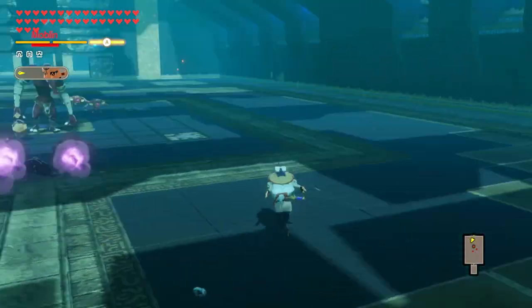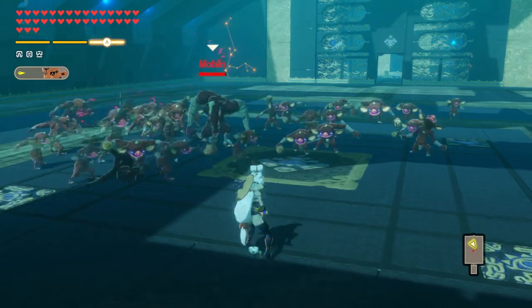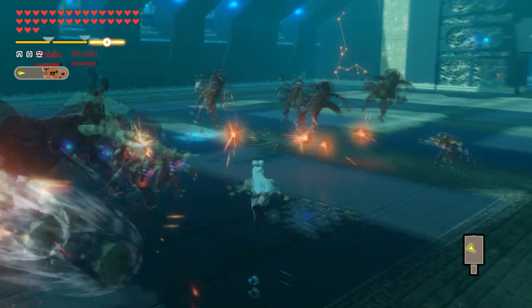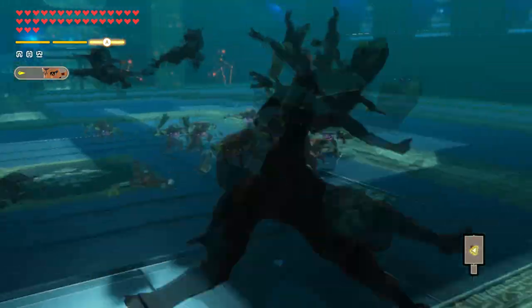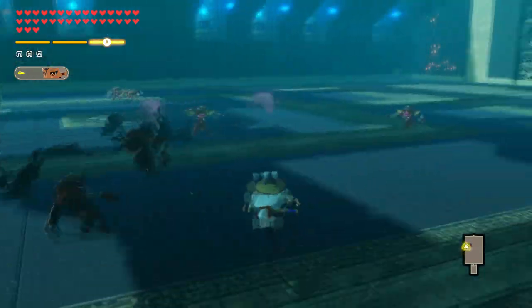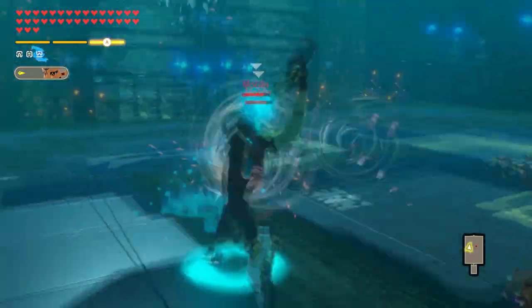Impa's regular dashing attack will have her come to a stop while slashing forwards in front of herself. Her strong dash attack has her spin and throw out her hat like a boomerang without stopping her movement. You will want to use the regular attack when you want to stop and dig into a fight, and the strong one to pick up KOs or special meter charge on the move.